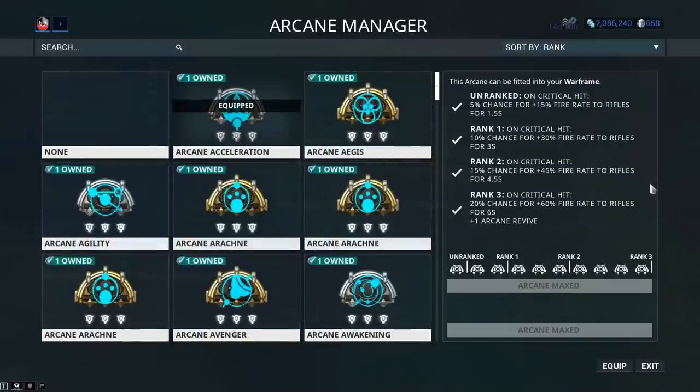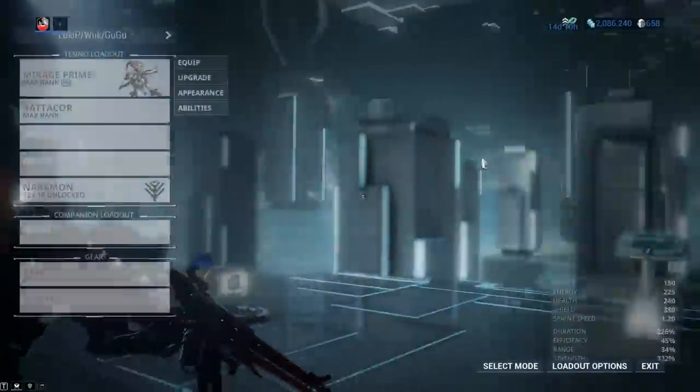As for our second Arcane, I'm gonna go with Arcane Acceleration. If you choose to go for this one, you can drop your fire rate mod altogether. 60% fire rate is not exactly fantastic, but it's gonna work good enough — and it's on critical hit at a 20% chance, and we do crit loads with a Batacore.